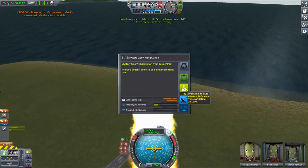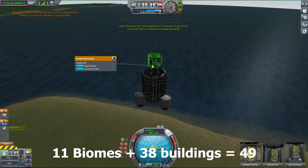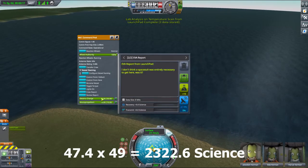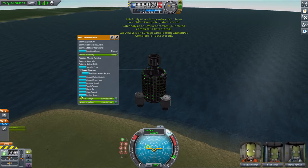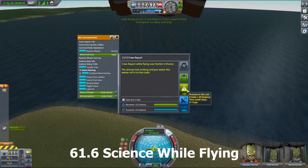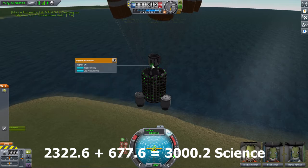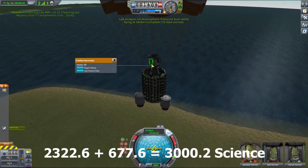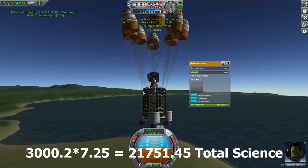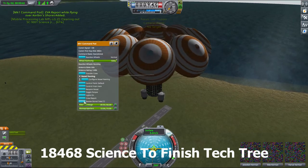So how much science can we theoretically get from Kerbin alone? You can get 47.4 science per location while landed at Kerbin. Kerbin has 11 biomes, plus there are 38 buildings in science mode, so that's 49 places, which gives you 2,322.6 science. Flying in the air, you can run fewer experiments but they're each worth more, so you get 61.6 science for each of the 11 main biomes, which is an additional 677.6 science, for a total of 3,000.2 science so far. Then we multiply by 7.25 for the labs, which gives us 21,751.45 science. And to finish the tech tree, you would need just 18,468 science. So it's definitely possible.